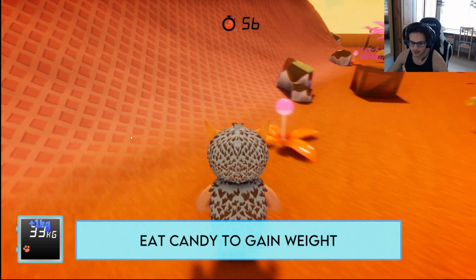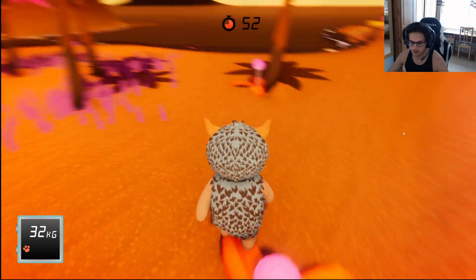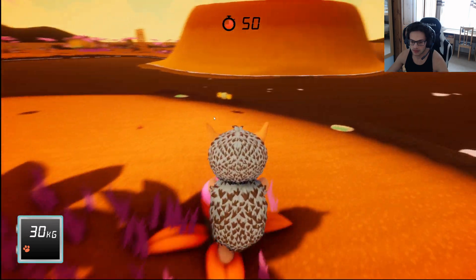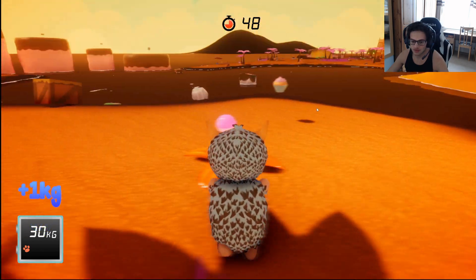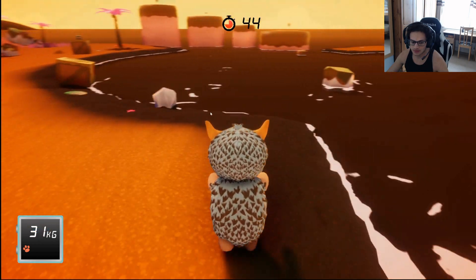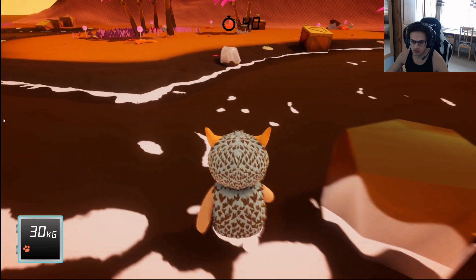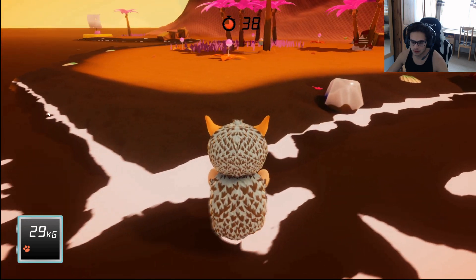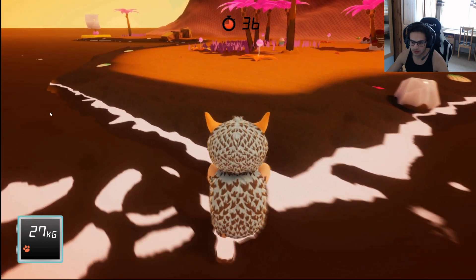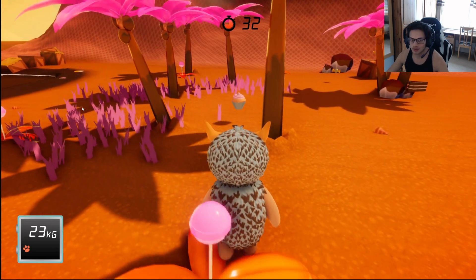Eat candy to gain weight — you just run into it. But you can't pick this candy up, it's just a flower. The mouse cursor is still irritating to watch. You can go in the ocean — or, well, if you run fast enough at the right angle you can get into the ocean, which you're probably not supposed to do.